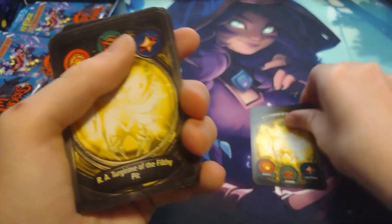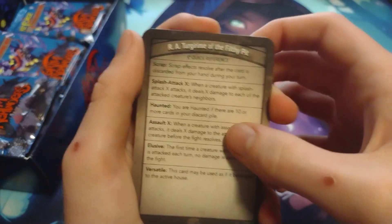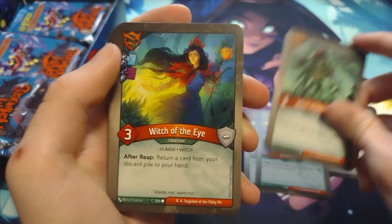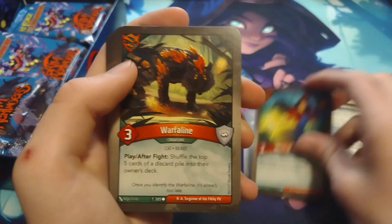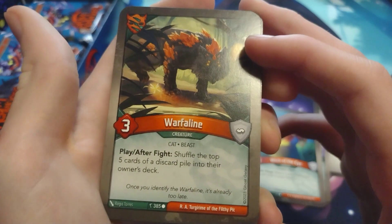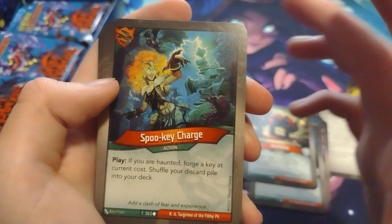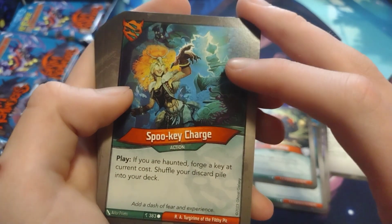All right, here we go — first deck of the display. Amber Storm — I've started two decks like this so far. Witch of the Spore... oh, Witch of the Eye, with a discard and a draw — interesting. Witch of the Eye again. Warfaleen — play after fight: shuffle the top five cards of a discard pile into their owner's deck. That's pretty powerful. Spooky Charge — nice! I have not got one of these yet, so that's pretty cool.